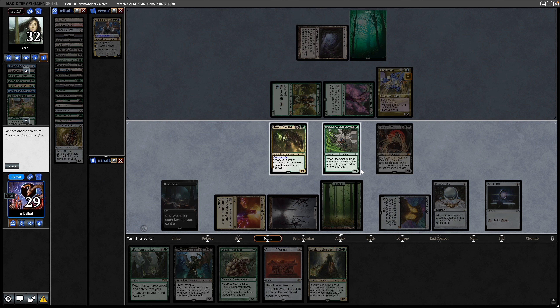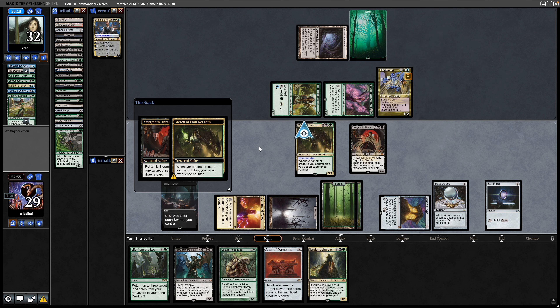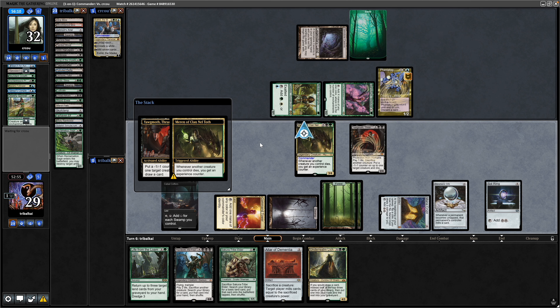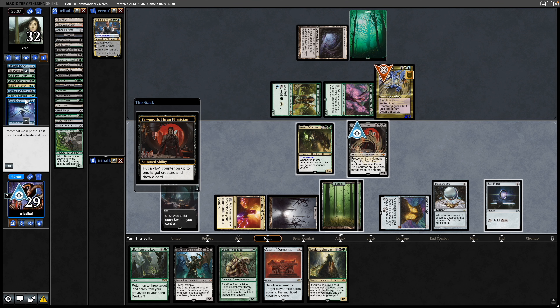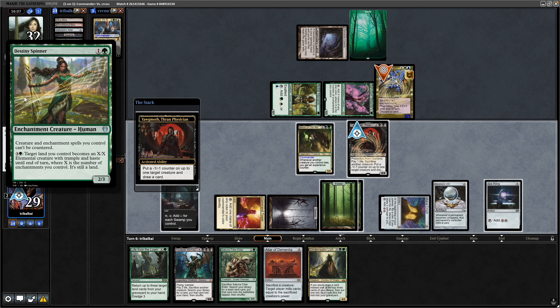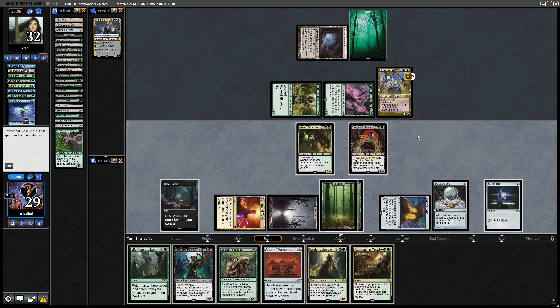Sacrifice the Reclamation Sage this time — could reanimate it to get rid of something. Feeling pretty commanding at this point. Another plus one counter forcing them to discard — they get rid of Archetype of Imagination and the Destiny Spinner. The Phantatog now has two minus counters on it, so as soon as the turn passes it'll die.